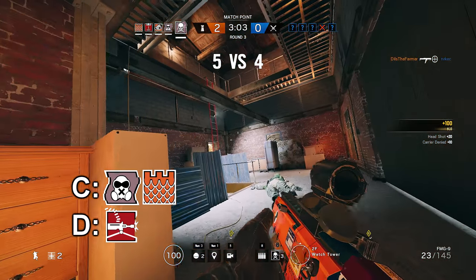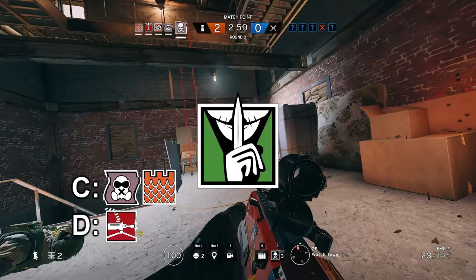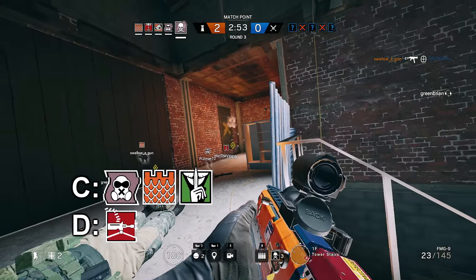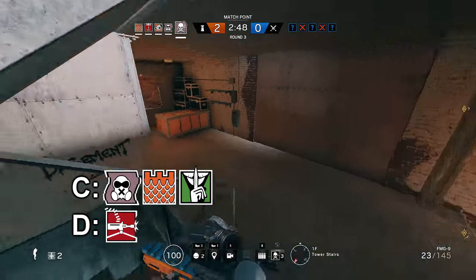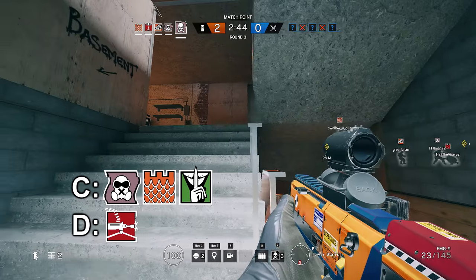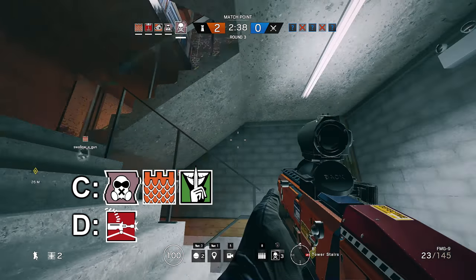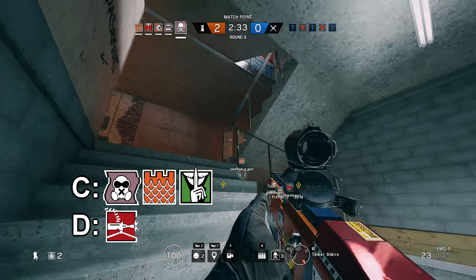Moving on to the next operator in Tier C, it's Caveira. Originally I had Caveira placed a lot higher on the tier list because I personally like to play her a lot, but she's just too easily countered at high level play. And don't get me wrong, if you have a coordinated team and you're a god tier Caveira, go ham. But most of the time you end up sitting in a corner and you get hunted down by the other team. And without proper communications, your teammates won't let you know when they injured someone. I personally really like the concept of her character, but with the player base and the meta right now, it just does not work.